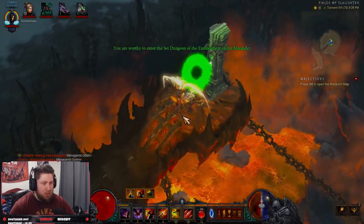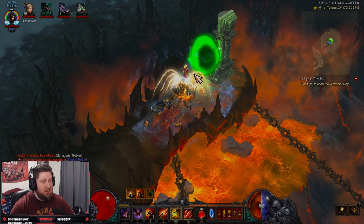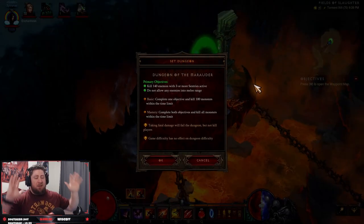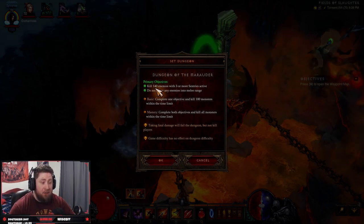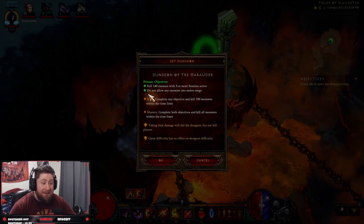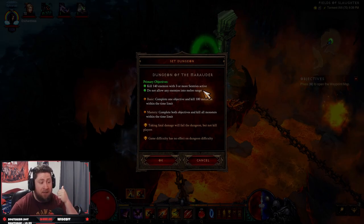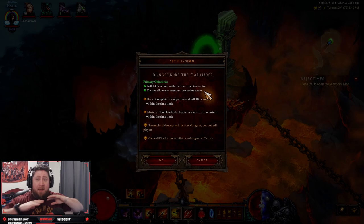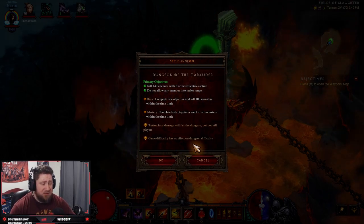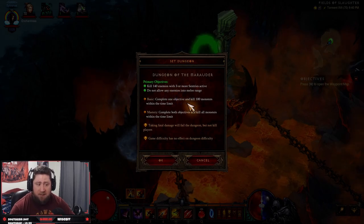You're going to see a platform, and it says 'You are worthy to enter the set dungeon of the Marauder.' Click it. The primary objectives are: kill 140 enemies with three or more Sentries active — with Custom Engineering you can place five at a time — and do not allow any enemies to get into melee range. That's the key for this dungeon; that's why we're doing Multi-Shot instead of Cluster Arrow, for bigger AOE. For mastery, complete both primary objectives. Super easy.